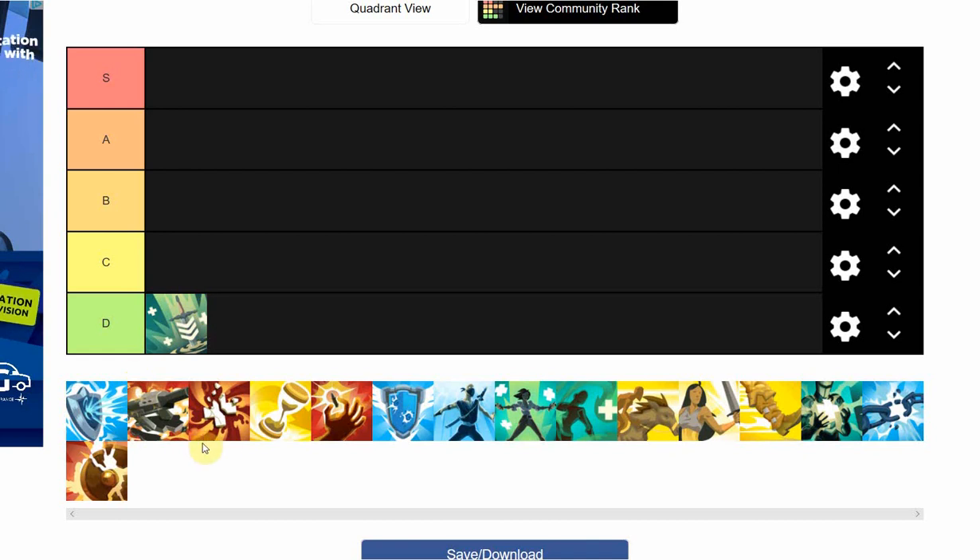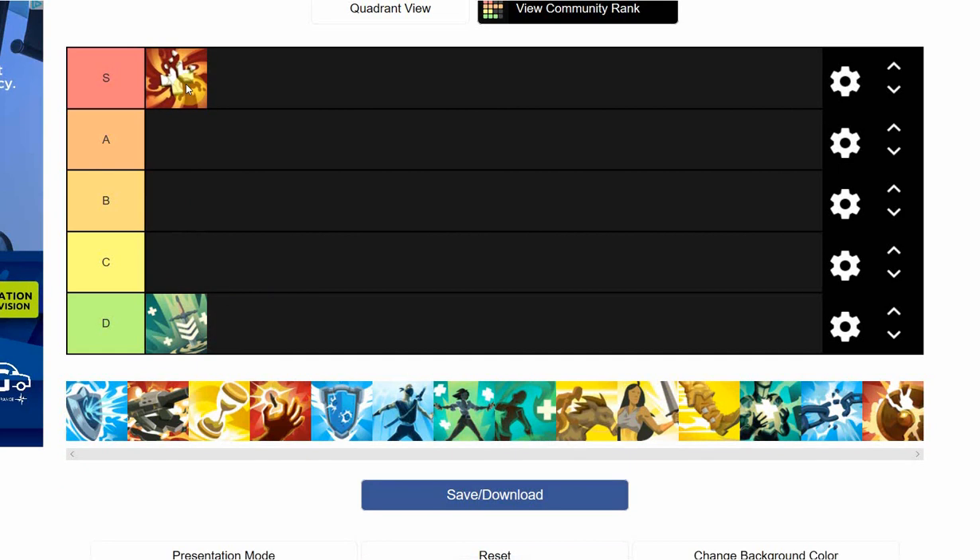Now let's get into the real tier list. Cauterize — even with the nerf, being 75 now instead of 90, it's still essential. You're going to want to get Cauterize 2 or 3 pretty much every champion. If you're playing the game, it's just an essential item you're picking every game. Best item in the game.